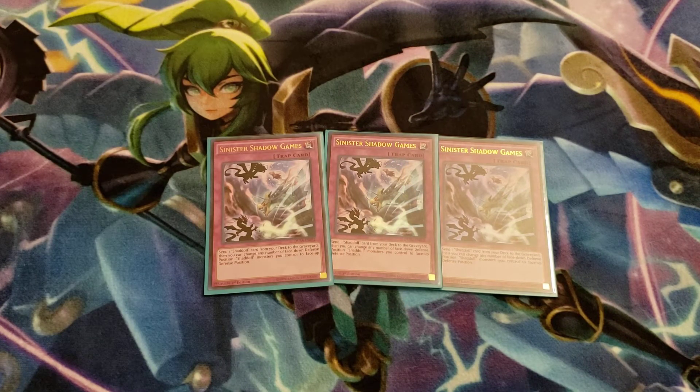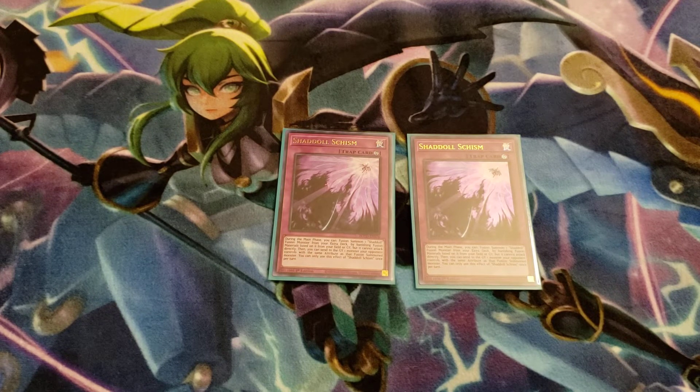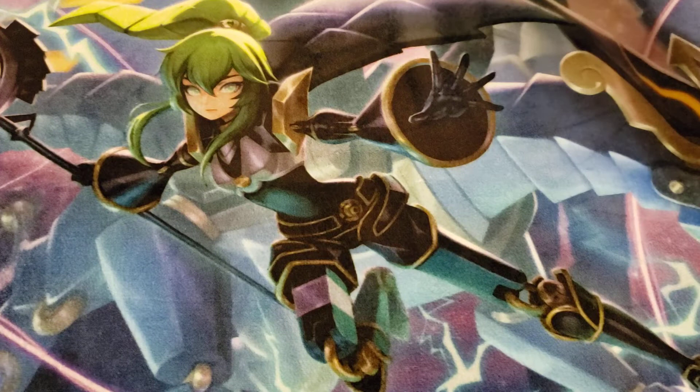Three Sinister Shadow Games — this dumps any Shadal card from the deck to the graveyard, then flips all your set Shadal monsters. This card always seemed like a really good one-of, but now it's a three-of staple in Shadal because it gets a lot of your plays going. It dumps Ariel and just banishes your opponent's entire graveyard. Two Shadal Schism — you could get away with one on a budget, but two is better. This card fixed the issue of Shadals becoming dead resources once in the graveyard; it keeps them alive. Also, that effect of sending a monster like Dragoon to the graveyard does come up if Schism is already face-up on the field.